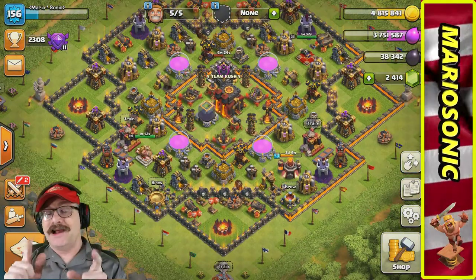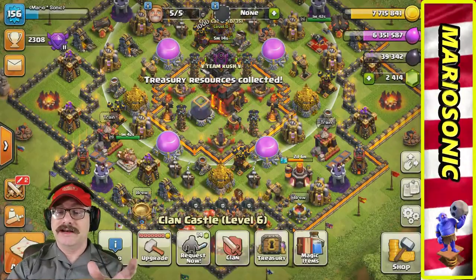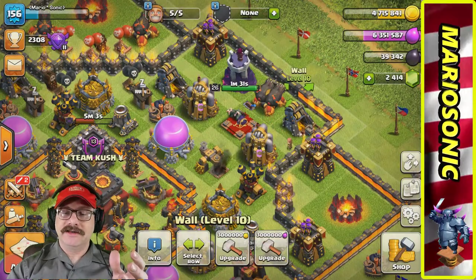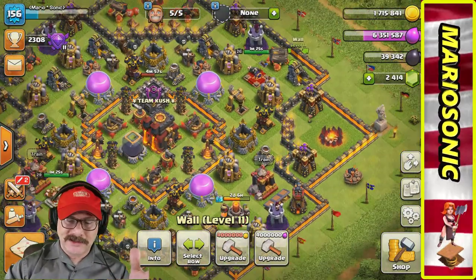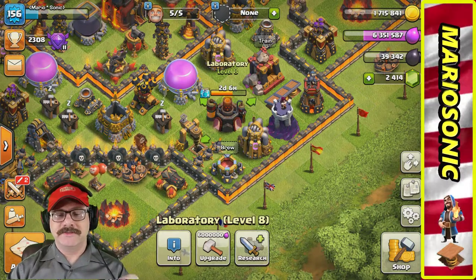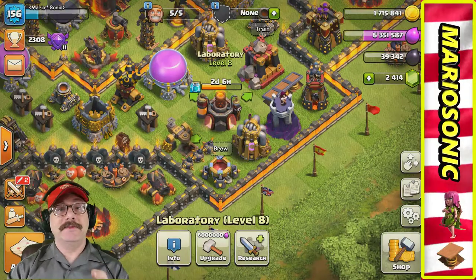I promised you something — let's go into our treasury. We are definitely going to buy some walls since we're working on the wall. We almost have eight million gold. Let's keep working on these walls. Let's also look at our laboratory — it's two days and six hours. Let's save up our elixir to keep the laboratory rocking.